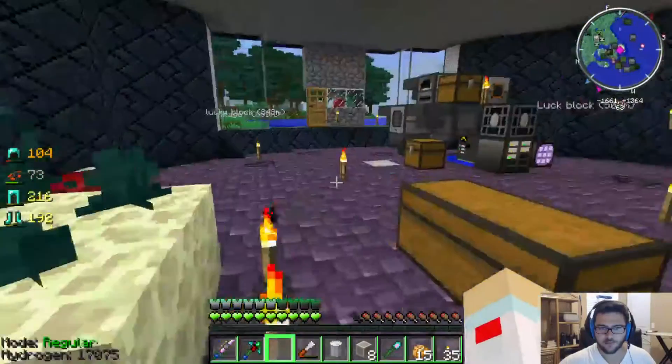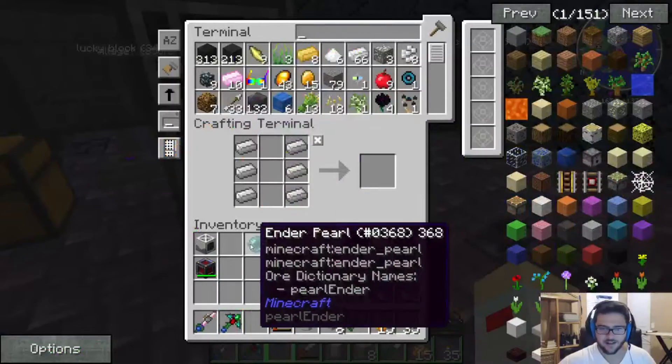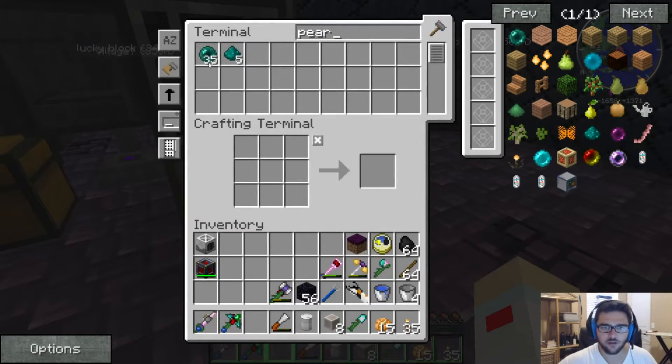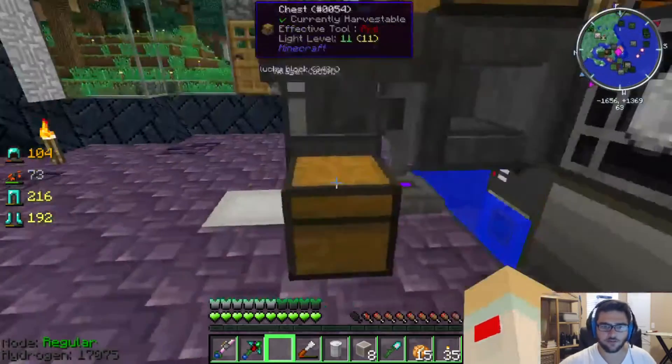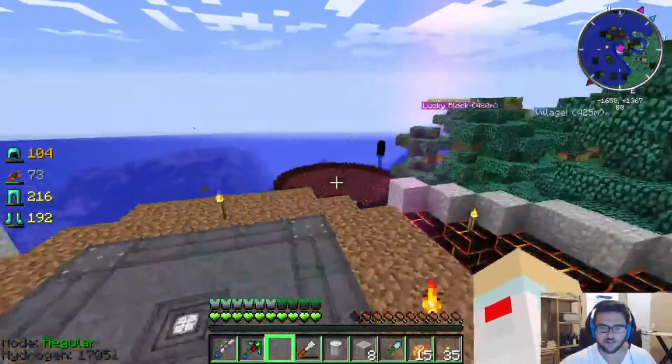I accidentally chiseled regular endstone — didn't even know that had a chisel variant. Right now these ender lilies are my main source of ender pearls. They take a long time, but I've been doing enough AFK and general work that I've got 35 ender pearls, which is pretty decent.